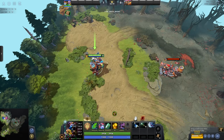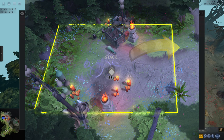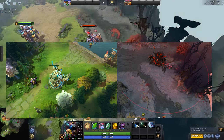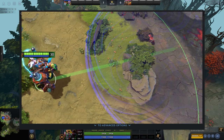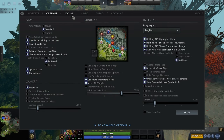Holding alt highlights your hero by putting an arrow above it — simple, not that useful, but I just have it on. Holding alt shows neutral spawn boxes — very important; just have that on and I'll explain in another video. Holding alt shows tower attack range — very important, just shows the attack range of towers; have that on as well. Show ability range while casting — when casting an ability without quick cast, it shows an arrow between you and your cursor. I don't find it that important, but I have it on anyway.